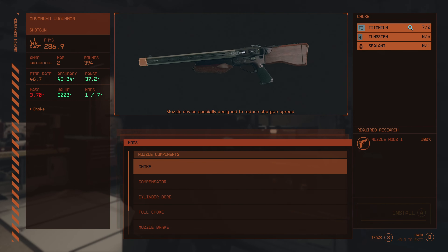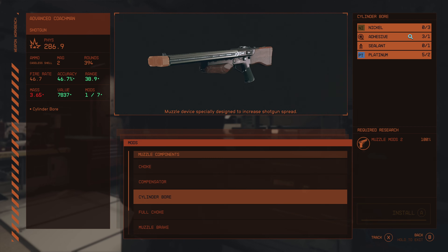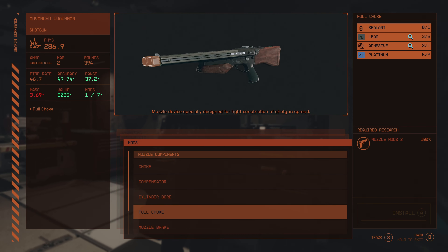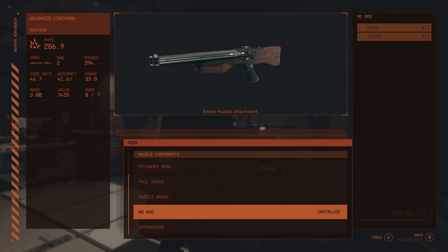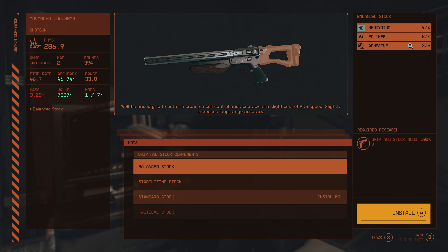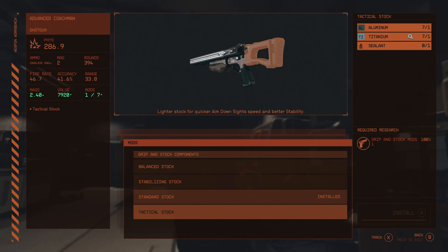For muzzle, we've got a Choke which reduces spread, a Compensator which is base game, a Cylinder Bore which increases spread — that's new — a Full Choke which tightens the spread — also new — and a Muzzle Brake which is base game. For grips and stock, the Balanced Stock is definitely new: a well-balanced grip to better increase recoil and control at the cost of ADS speed. Kind of sad there's no no-stock option — that'd be pretty fun.